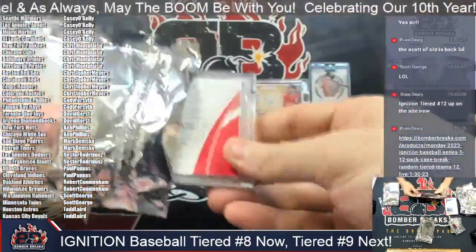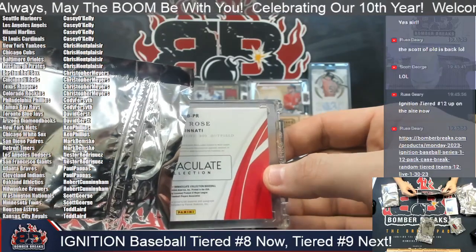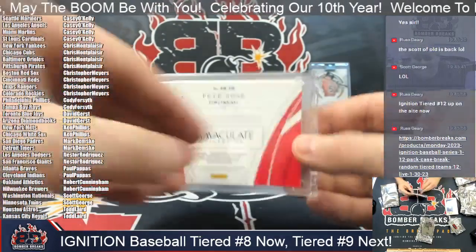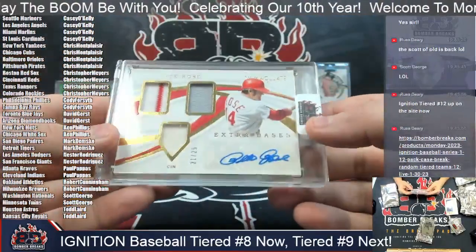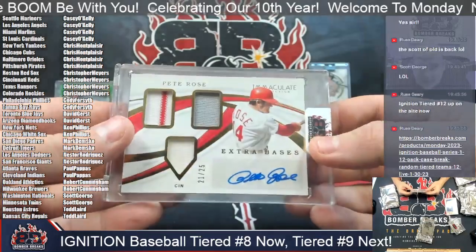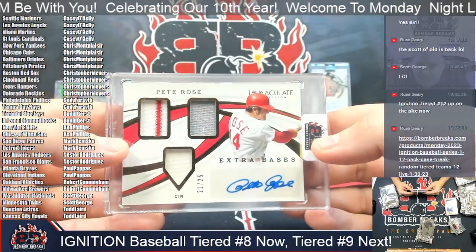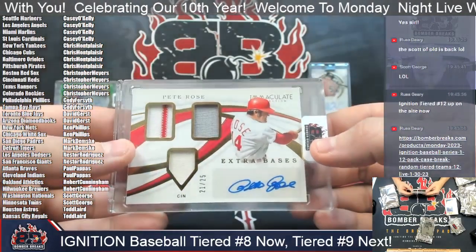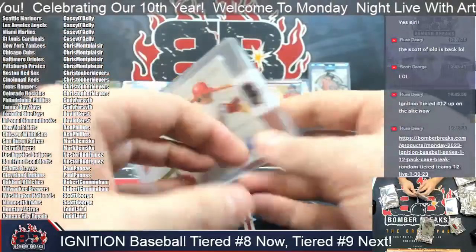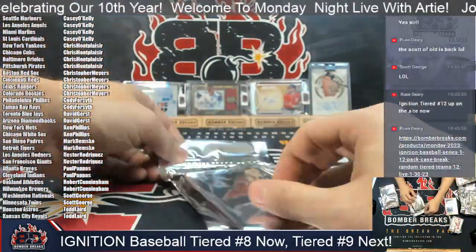I see Immaculate red — I've got an outfielder. I've got the man for the Cincinnati Reds: extra bases hit king, Pete Rose! 21 out of 25. Christopher M., that is yours. Triple mem and autograph from Immaculate, out of 25. This is 2019 Immaculate Pete Rose — Charlie Hustle in the flesh.